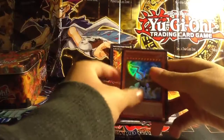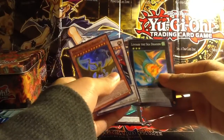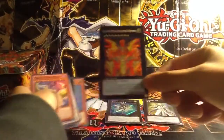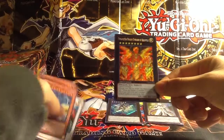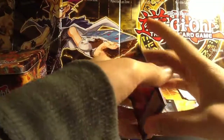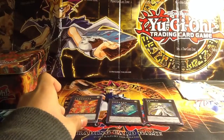For the promos, we have Malefic Truth Dragon, X Saber Souza, Leviair Dragon, and Rescue Rabbit. And of course the Heretic Sun Dragon Overlord of Heliopolis. So yeah, this is my Heretic Sun Dragon Overlord of Heliopolis tin opening. Please rate, comment, and subscribe. This is Tio Ho Chow, signing out.